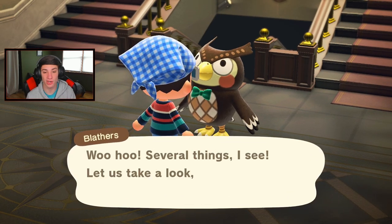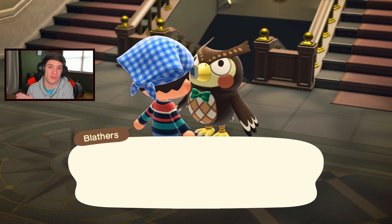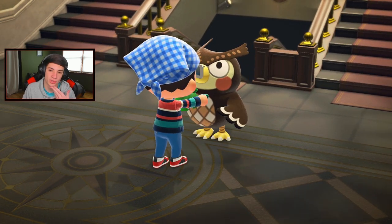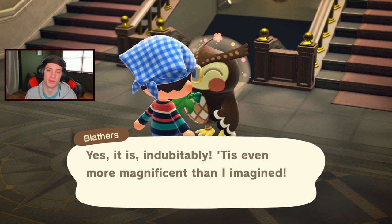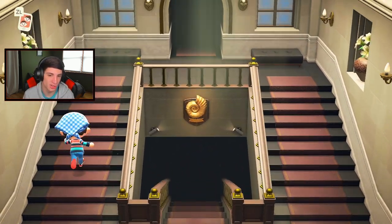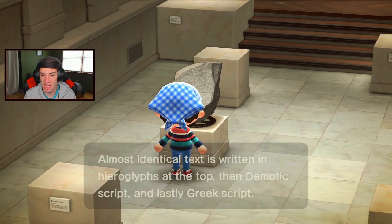Redd sells both fake and real art, so whenever you're buying make sure you look closely at the paintings and look up the differences online. I'm making a donation — here goes the informative statue. This is a real one; the fake one is like neon blue, very distinct. He says genuine — the real one looks like normal stone but the fake is neon blue. Some are very hard to distinguish, so looking them up really helps.